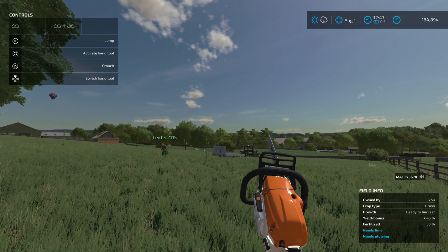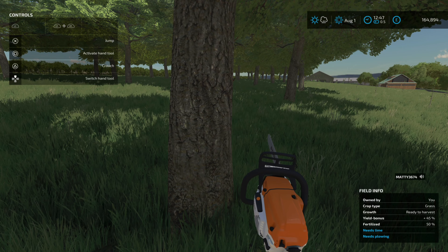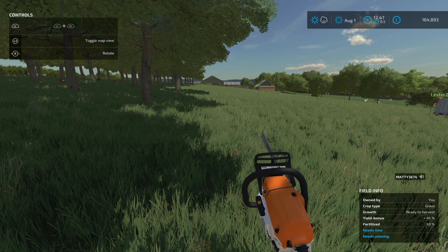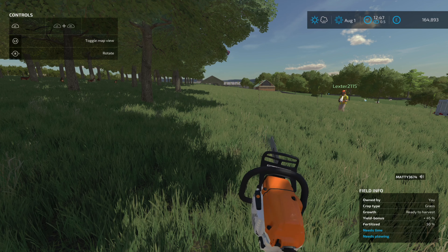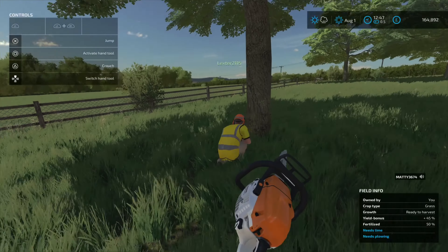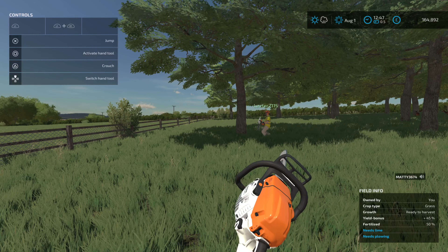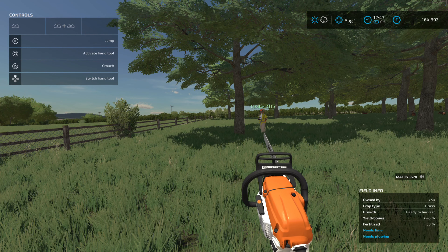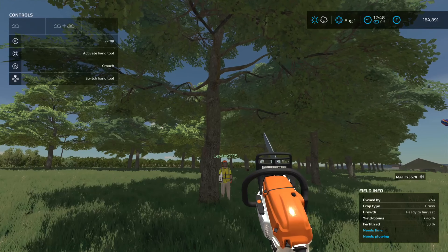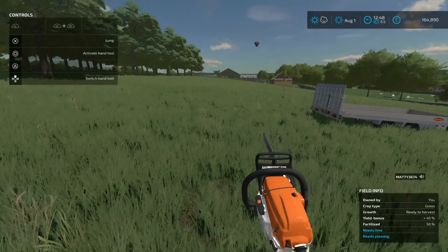You can hear the chainsaw, and if you go up to a tree you should actually be able to rotate the chainsaw to different angles on the tree. Lexter's got his high-vis on, he's got his hat on. We're going to let Lexter do the timber work, and then we're going to cut the branches off, and then we need to cut them into pieces small enough so we can put them onto the trailer.